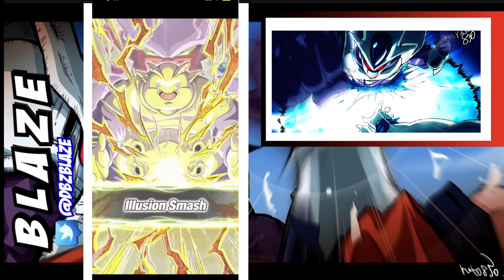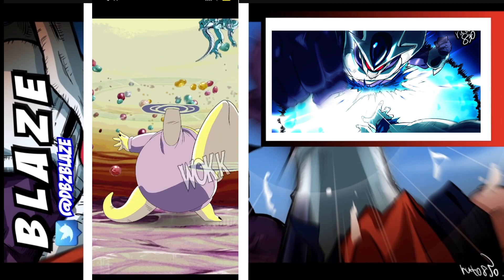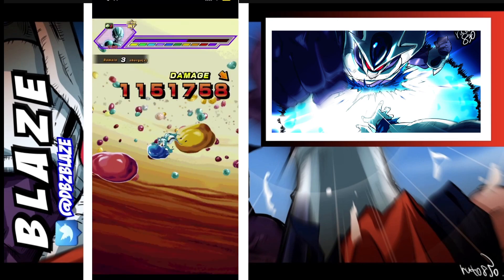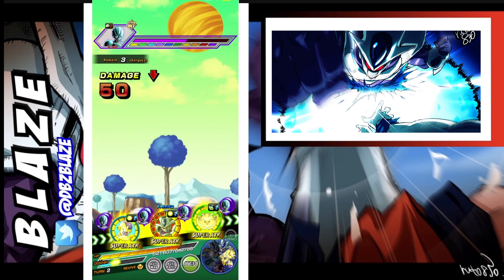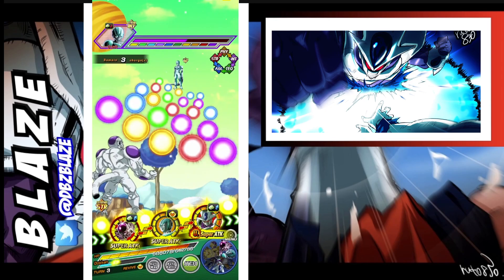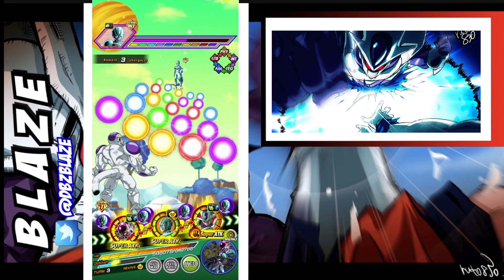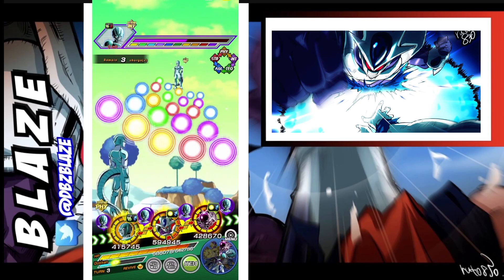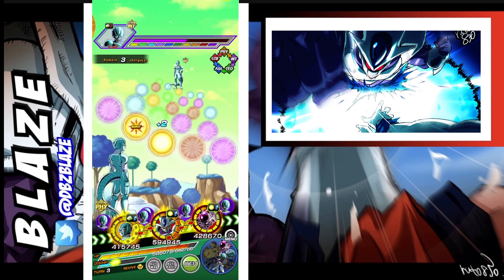I don't have to really worry about turn restrictions just because I already beat this event within 5 or 4 turns. Double digits is fine. So is this our last turn? It is our last turn. I am debating if I should keep Cooler on rotation or if I should keep Frieza. I'm probably going to keep Cooler just for the nullification — or the revive, sorry — just in case.